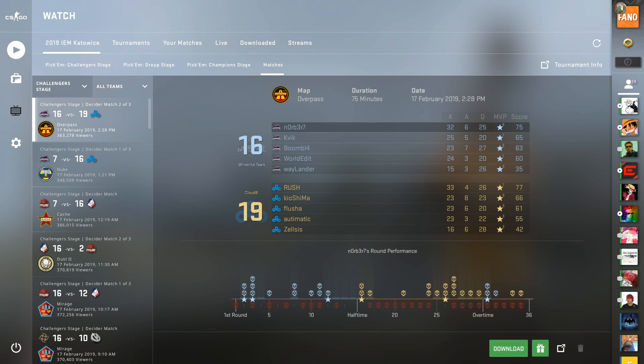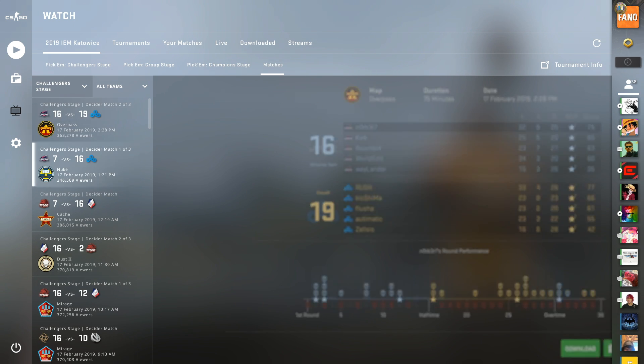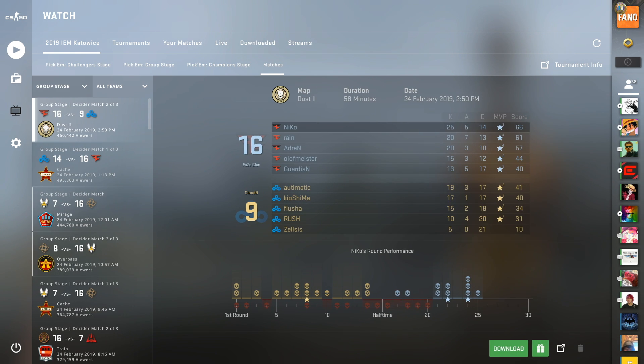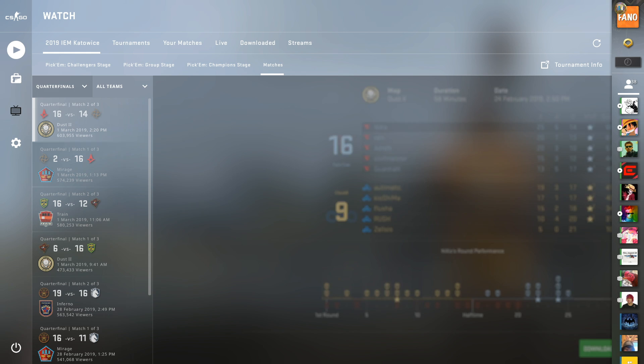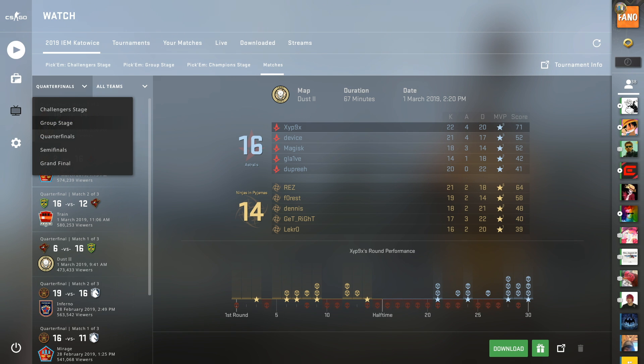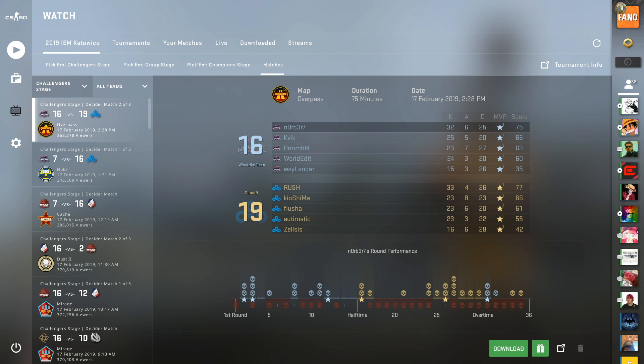The first thing I look at when trying to find which souvenir packages to redeem is the teams — which teams are playing, how many times they played throughout the tournament, those kinds of statistics. In particular I'm going to be taking a look at Team Spirit, Furia, Vega Squadron, Big Clan, and Hellraisers, to name a few.